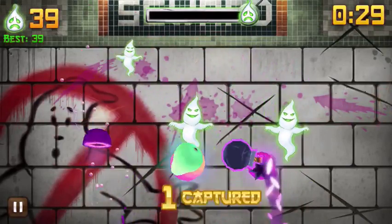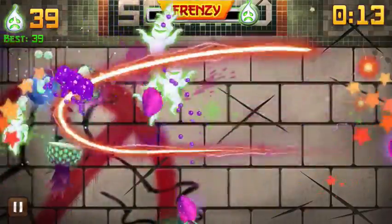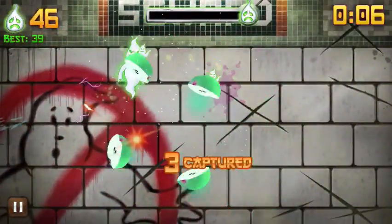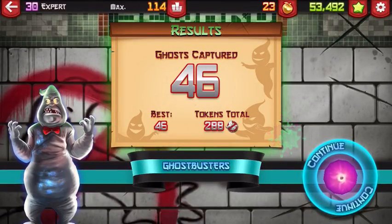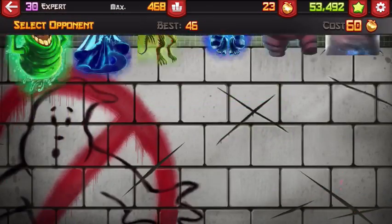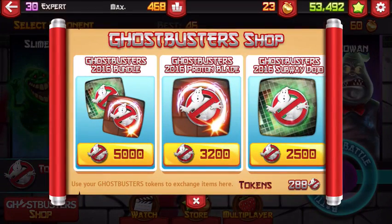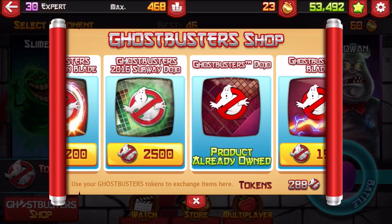I just captured a bunch of them. I hit a bomb. So I got 46 ghosts, and you get these ghost tokens, and you can watch a video if you want to play for free. There's a Ghostbusters shop that you run with Ghostbusters tokens, but it seems like it's really hard to even get one of them.